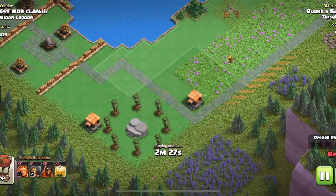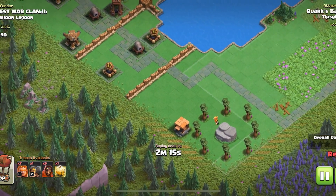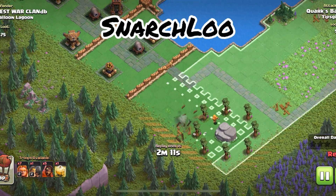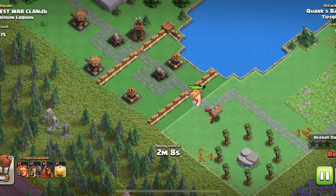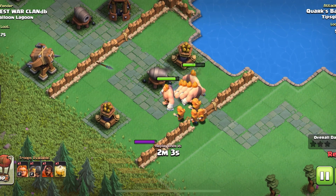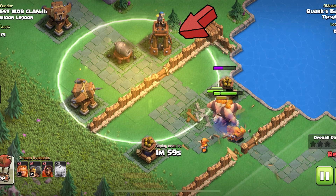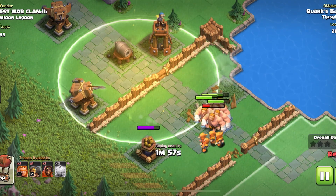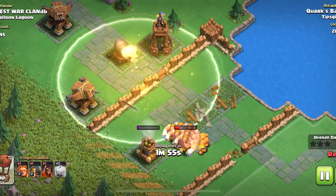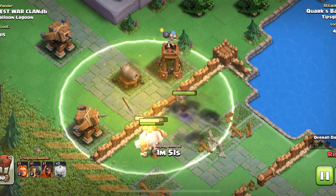I tried using rocket loons on some of these bases and they're just puny. I did try a strategy called the snarch loo, where I used sneaky archers to pick off air bombs and air defenses, then came in on the backside with rocket loons, but that didn't work out too well. So I went back to my tried-and-true Swiz G strategy and was actually able to take down Balloon Lagoon in one hit.